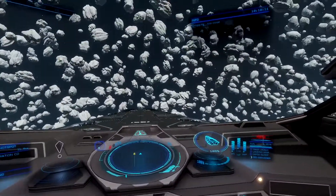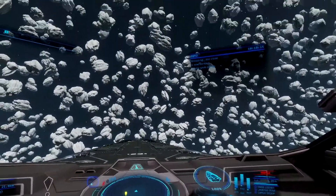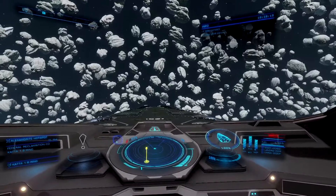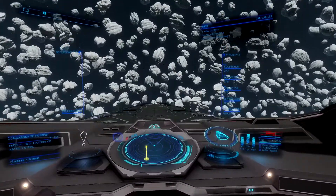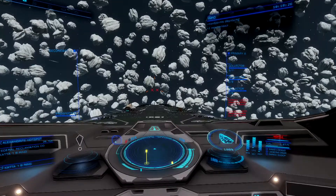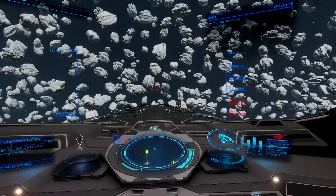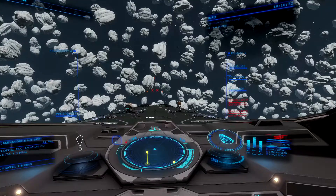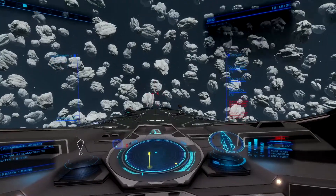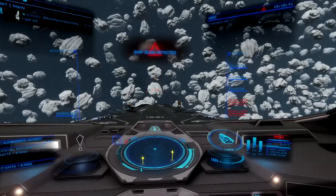You're in an asteroid field and this is how an asteroid field looks in the game. Remember what kind of hotspot we jumped into — alexandrite. Every time when you jump into a hotspot, always let the NPC ships scan you. There's always going to be NPC ships in this particular mining field — every mining field has some kind of bandits or law enforcement. Always let them scan you, like they're doing now.